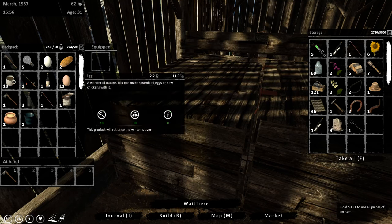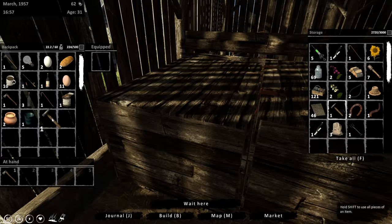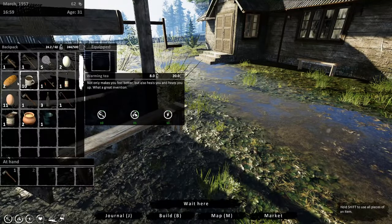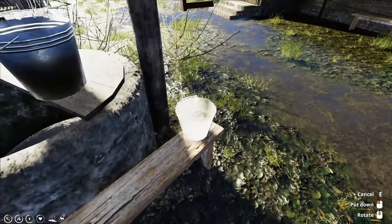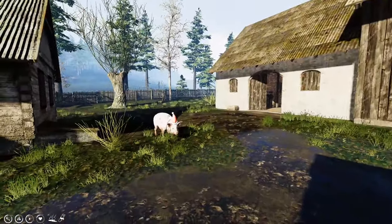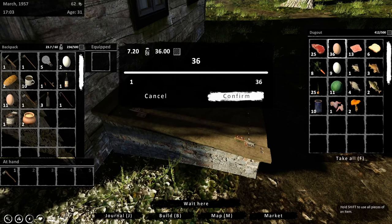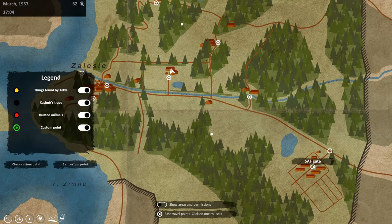We got a bunch of light bulbs. We can grab the hammer just so we have it with us in case we go into town. Maybe drop our bucket off. I wanted to grab eggs and see if we can sell all these uncooked eggs over at the state farm. That's way, way far away from here.